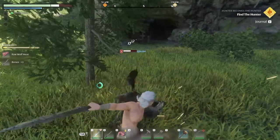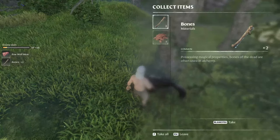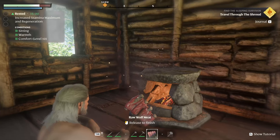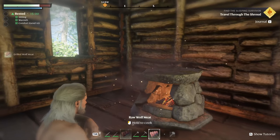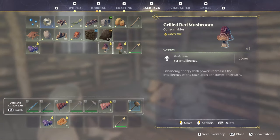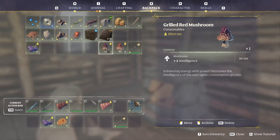A better source of meat than lean meat is wolf meat. Wolves don't run away when you approach them, and wolf meat gives plus two constitution if you cook it. We can cook it at the fireplace. A lot of foods change properties in Enshrouded if you cook them. For example, the uncooked red mushroom gives plus one intelligence, but the grilled one gives plus two.